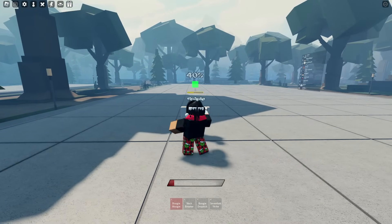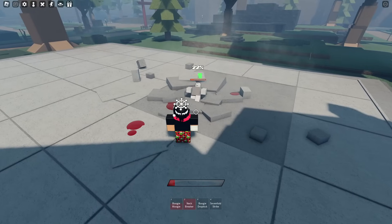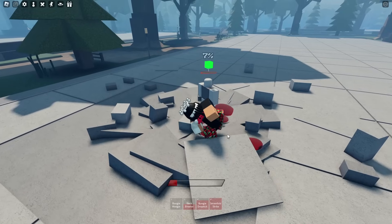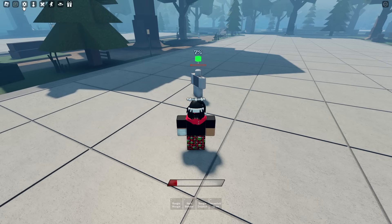So first move: Boogie Woogie. There we go, like a little clap. Second move: Neckbreaker. Third move: Boogie Dropkick. Fourth move: Sevenfold Strike. We're going to turn off cooldowns real quick. There we go.